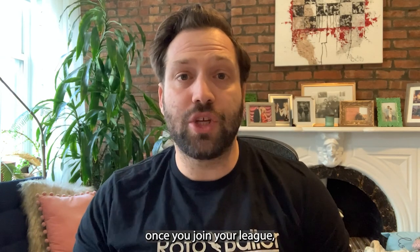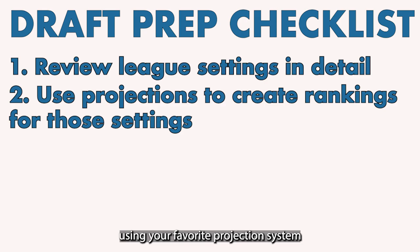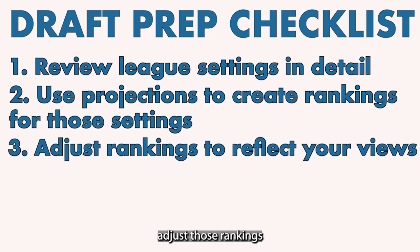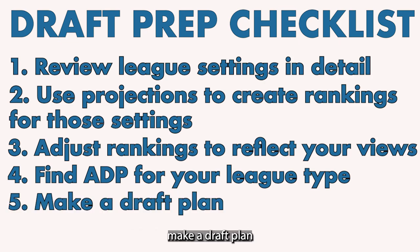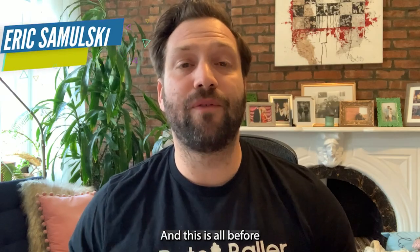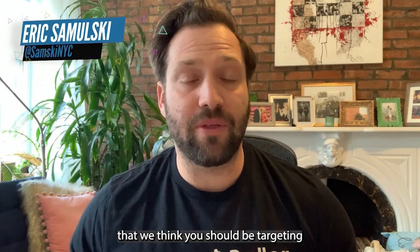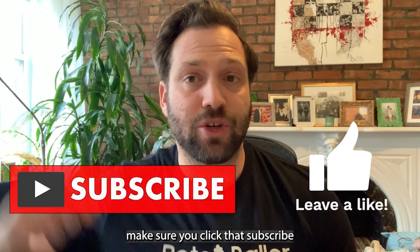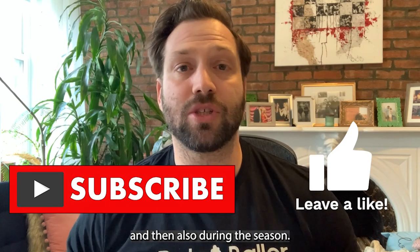So just to review: once you join your league, you should be doing the following — review league settings in detail, use your favorite projection system to create rankings specifically tailored to your league settings, adjust those rankings based on your personal opinions, find the latest ADP for your league type, make a draft plan based on your draft slot, and ensure your draft plan gets you close to your category targets. And this is all before you even start to draft. If you want tips to nail your actual draft or players to target by league format, make sure you click that subscribe button to get all of our Rotoballer MLB content before drafts begin and during the season.